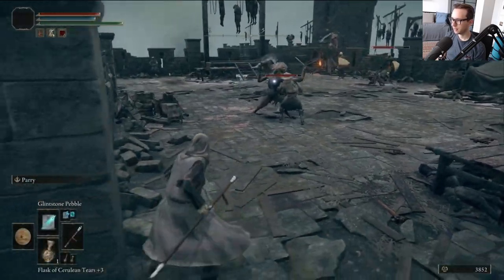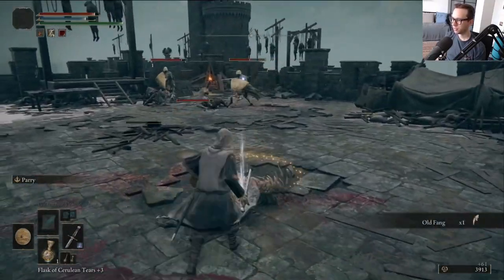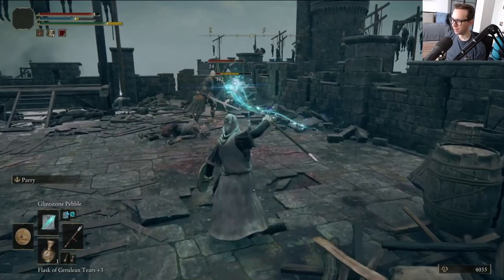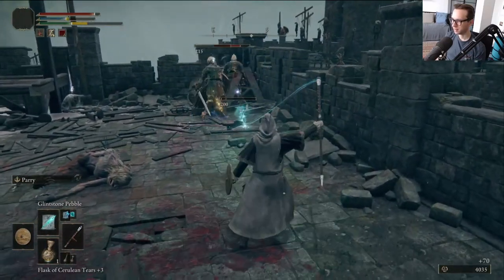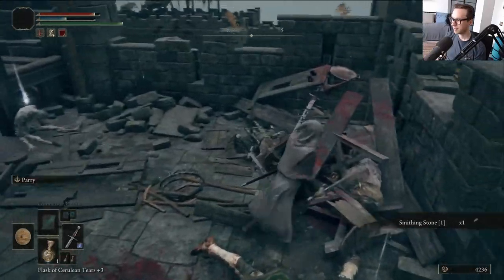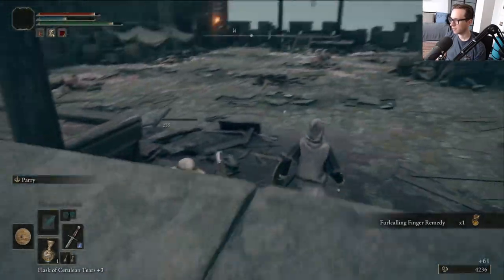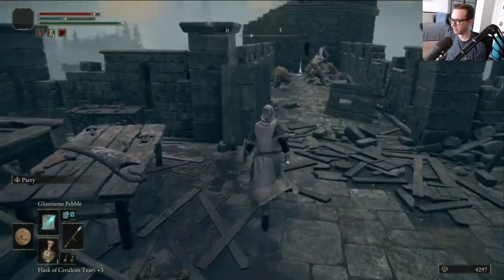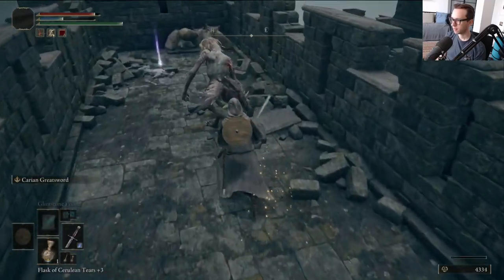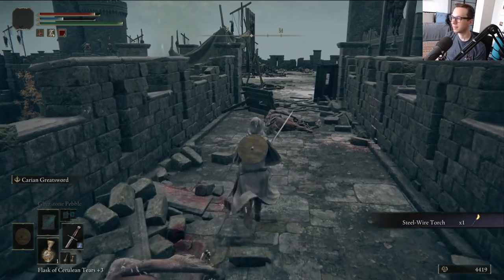Nice little battle going on. Interesting that enemies can't really damage each other too much — same thing happens in Caelid. I guess they don't want enemies wiping each other out before the player gets a chance to fight them. If they just straight up killed each other, that wouldn't have been much fun. My weapon sucks — that's the big issue here. Taking four hits to kill. Not the best.